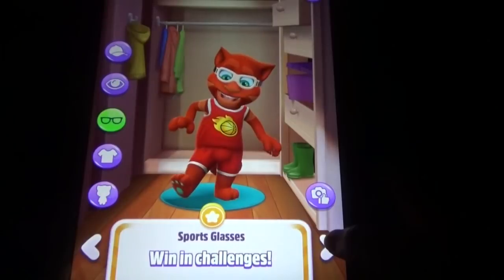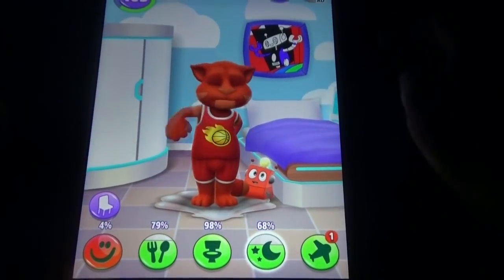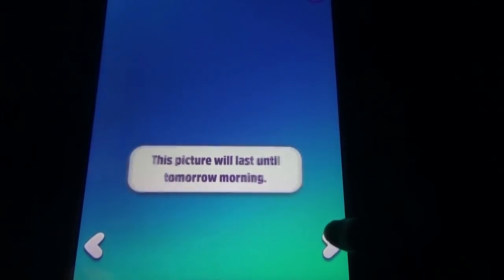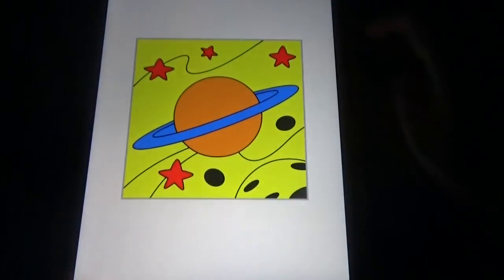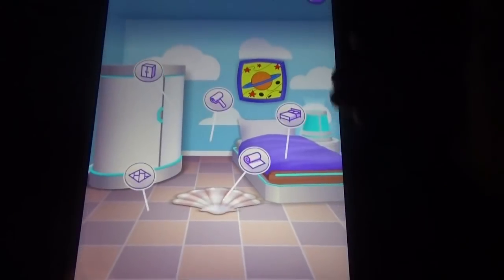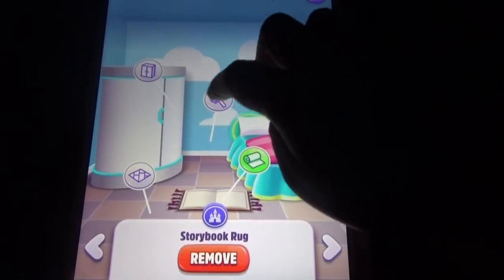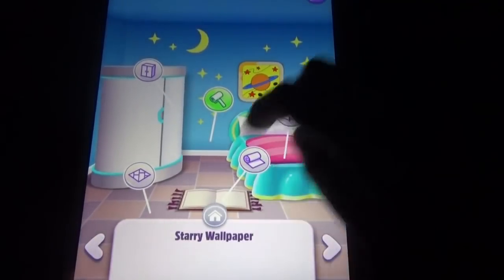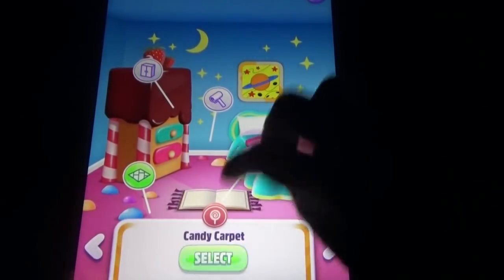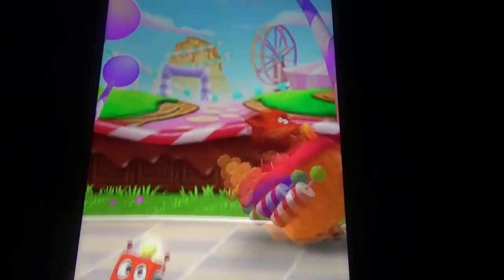There is no subscription kind of thing, but some sports glasses you can win in challenges — challenges are not available every time. Here you can color things: select anything, color the thing, and put it in the bedroom. You can change every setting here, like the bed, the wallpaper — like this, everything you can change.